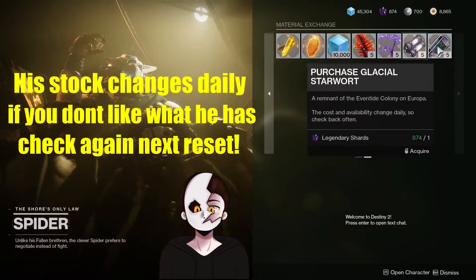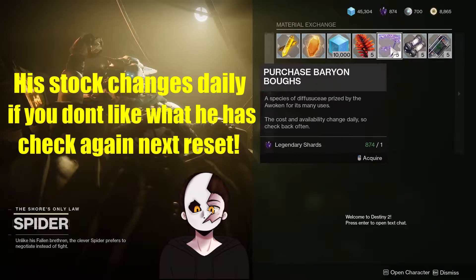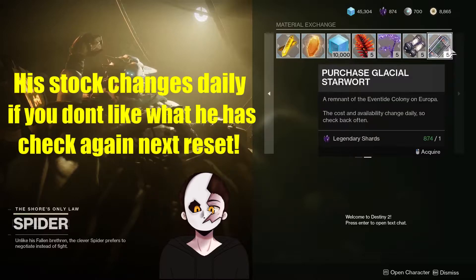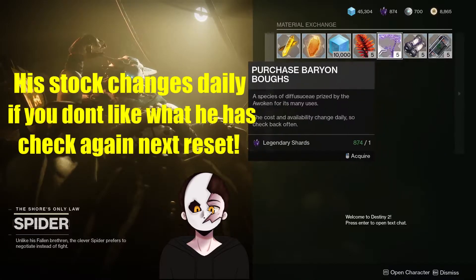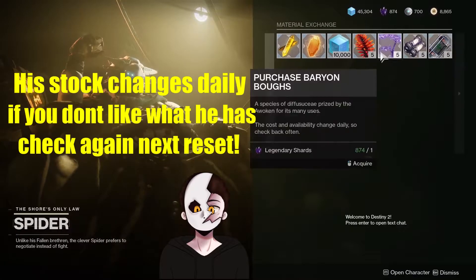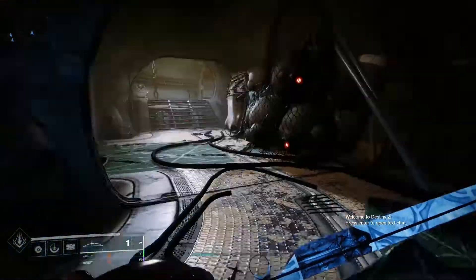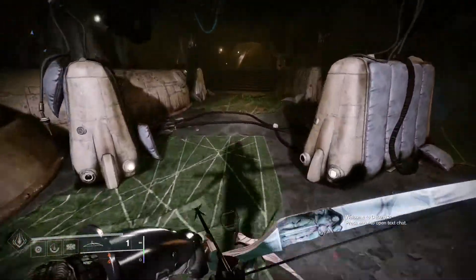Here you can trade planetary materials for either glimmer or legendary shards, so if you need those you can do that. I would recommend having about a thousand of each, and I would also recommend only buying with legendary shards because you just use glimmer for other things anyway.